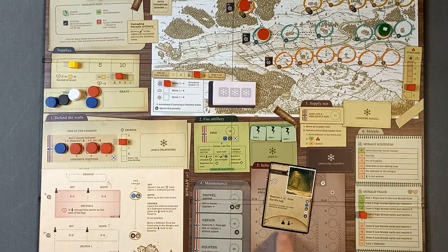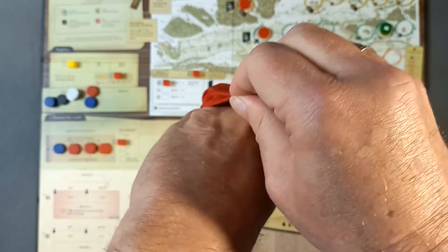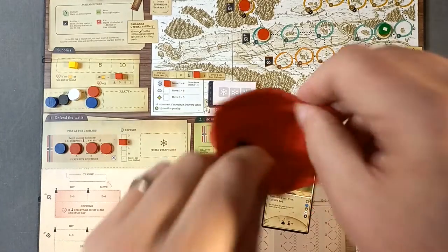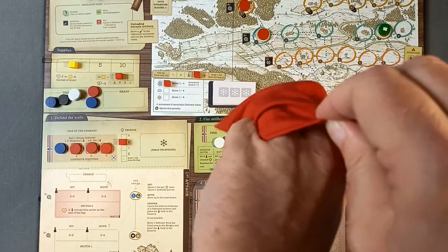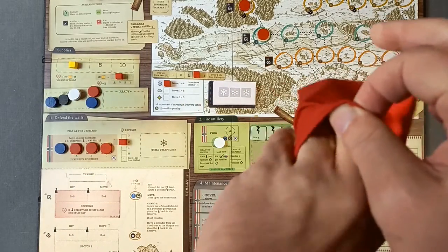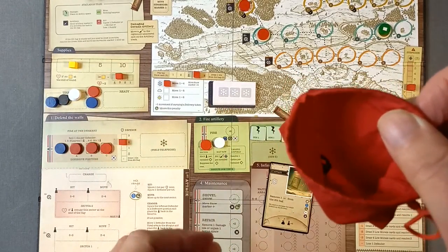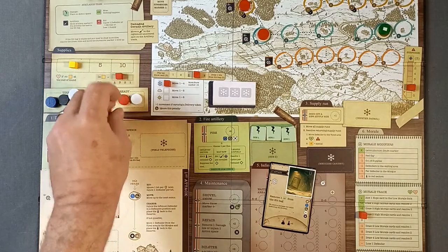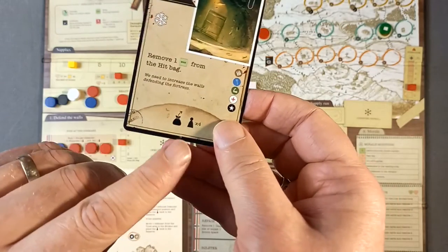We now draw up to four recruits from the recruit bag. We got a medic, so we'll draw again. If we draw a doubt token we'd have to stop anyway. We got a soldier, so we'll stop there. Those go into the ready box. No doubt tokens are added, but here come the Germans — we're going to add four units of German infantry.